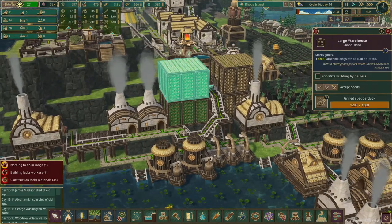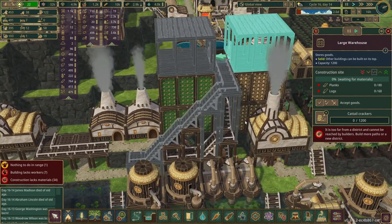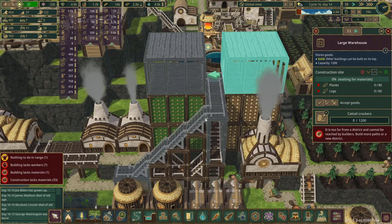Just when I thought there couldn't be more food, these are just completely maxed out. So I made another warehouse on top of each, and there's no reason I need to do this - I am literally doing this just because it's fun.